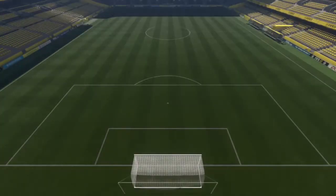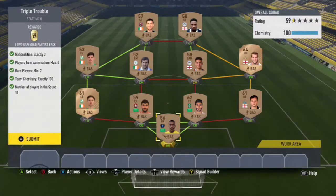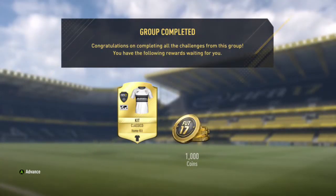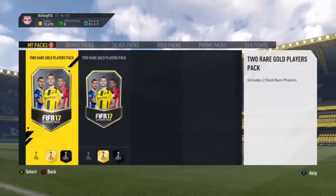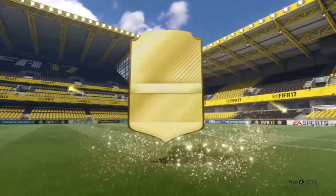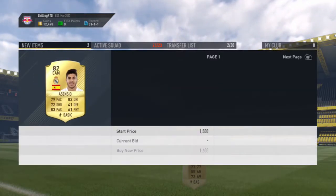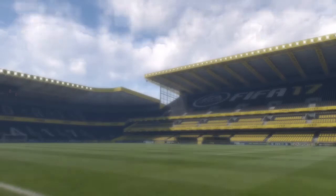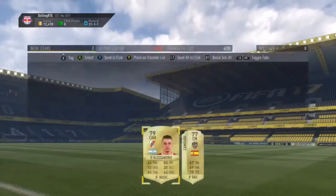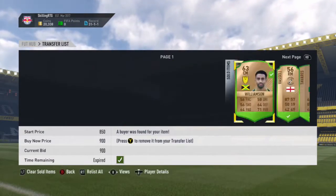Hi guys, JCM here and welcome back to a brand new FIFA 17 video. In today's video I'm showing you the 10th episode of my FIFA 17 scaling road to glory. To start, I complete the hybrid intro league SBC, getting a kit, 1000 coins, and 2 rare gold player packs. In the first pack I get Asensio from Real Madrid — an upgraded card — and I decide to sell him. The Calcio A player wasn't selling for much so I sent him to my club. In the next pack I get D'Alexandro, the 5-star skiller, and I keep him.